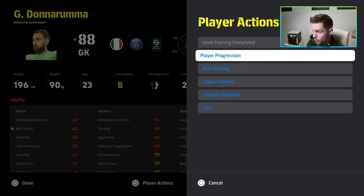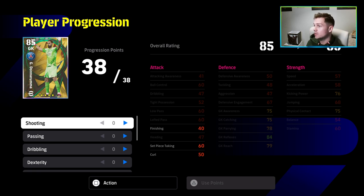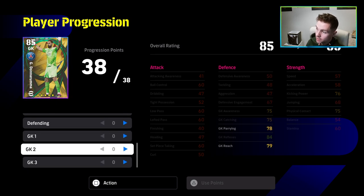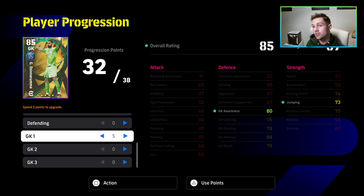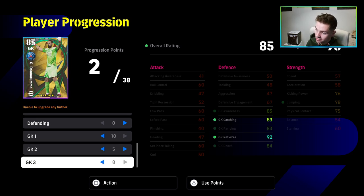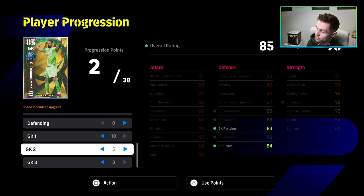A lot of people ask me who I recommend — honestly you can interchange between Courtois, Donnarumma, Oblak. Schmeichel and those legendary keepers are just on another level. For standard cards like Donnarumma, I'm not really focused on jumping. Even though I want his awareness high, jumping being around 78 is enough. I also don't need reach that high, so I'd probably just put maybe three points into that to get it up to 83 parrying, and let goalkeeper reach go up naturally.